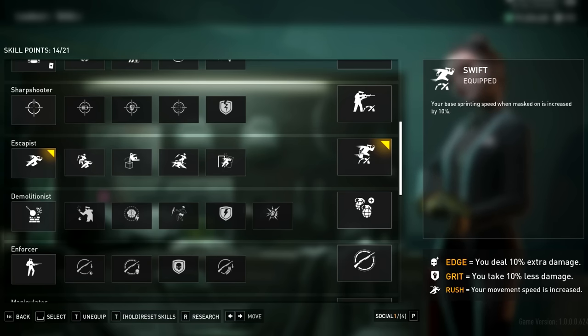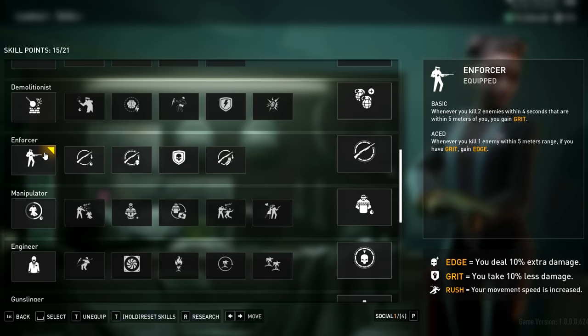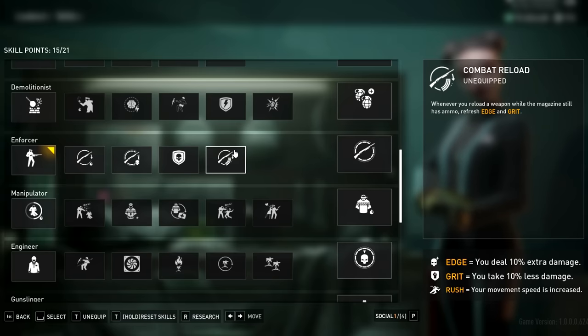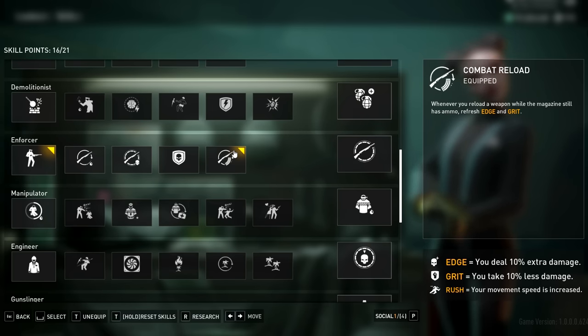Next is Enforcer — fighting up close this helps. Kill 2 enemies within 4 seconds in a radius of 5 meters and we gain Grit, the 10% damage reduction. With Grit and Edge active, we take Combat Reload: reload while ammo is in the magazine and we refresh our Edge and Grit. So now whether we reload empty or with bullets remaining, we refresh our Edge. We ain't never running out of Edge here.